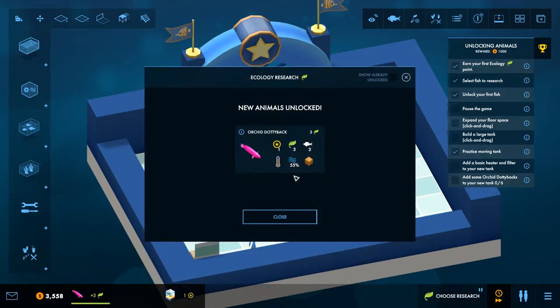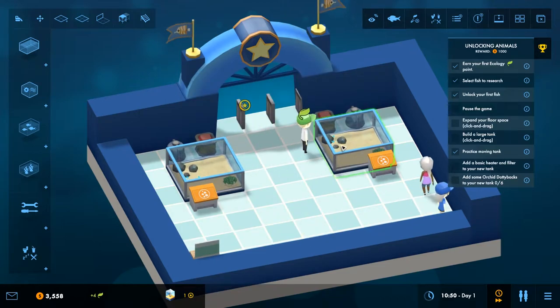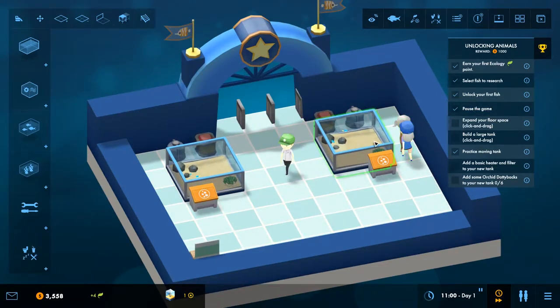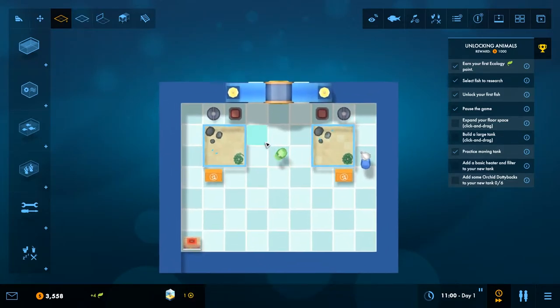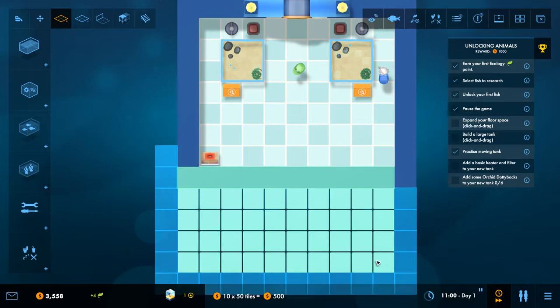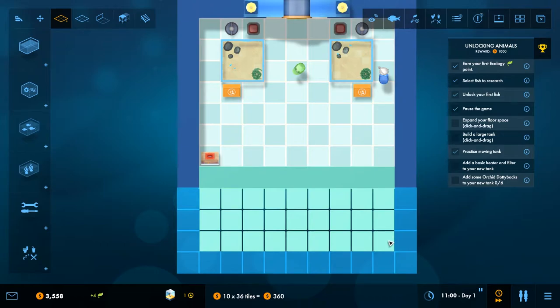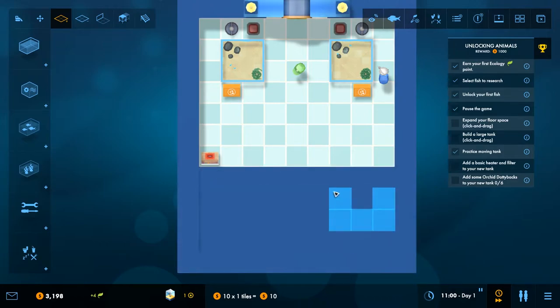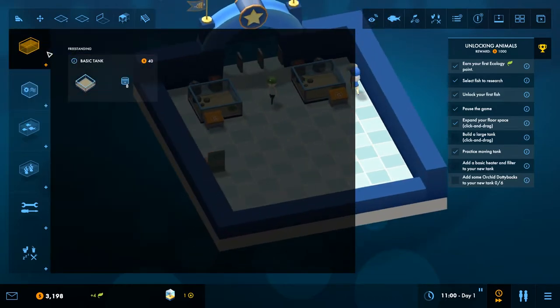We're making some cash. You've just unlocked the orchid dottyback — now it's time to buy some for your aquarium. Pause the game — we need to expand our floor space. Let's expand over here for 360 dollars. Now we need to build a large tank.